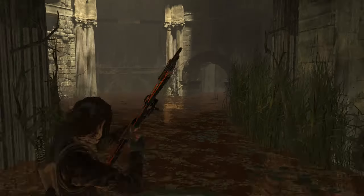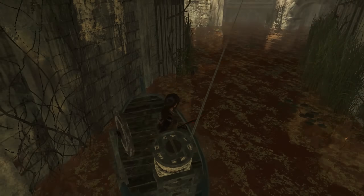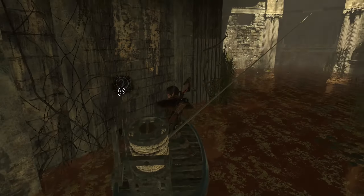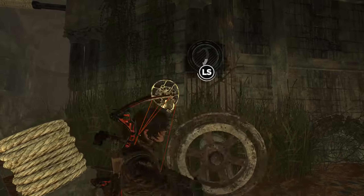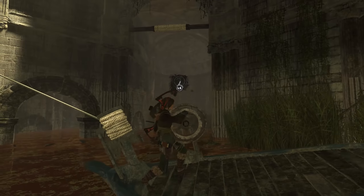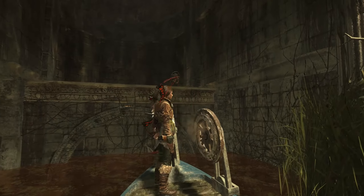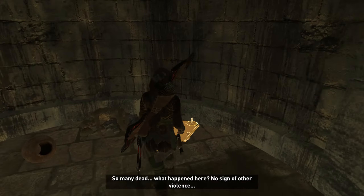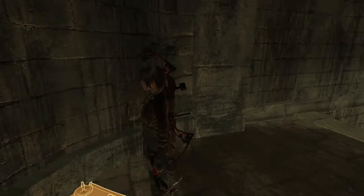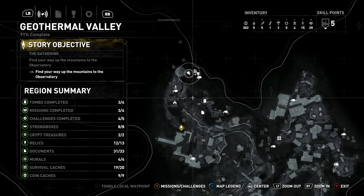I don't know how I landed on that perfectly, but I did. I'm going to click onto that and now we're going to turn the boat the opposite direction. Now we're going to go over here and get this map — so many dead, what happened here? Let's see what this map reveals. We've got some documents and some relics that just revealed. That's pretty cool.